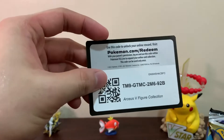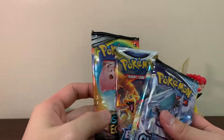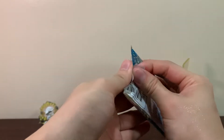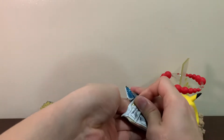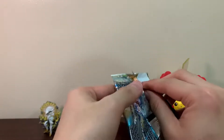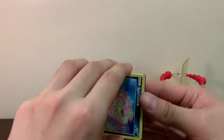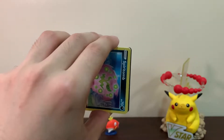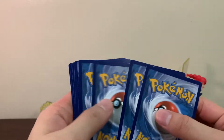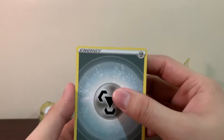There is the code card for you guys. So this would be our first Cosmic Eclipse opening. Let's go for this Brilliant Stars first. I picked it up from the Pokemon flagship store, or Maxoff, but you guys can pick this up from Pixel Play which is cheaper.